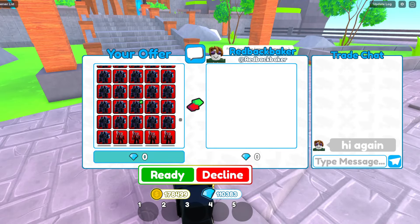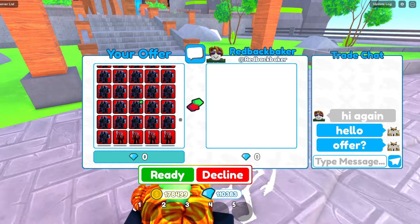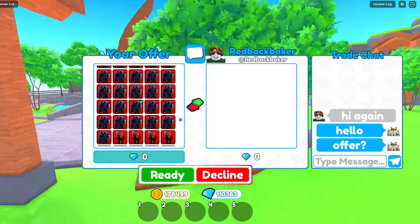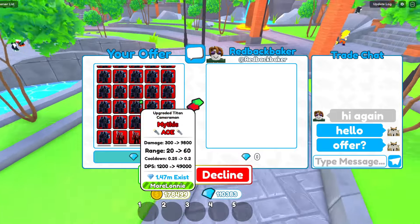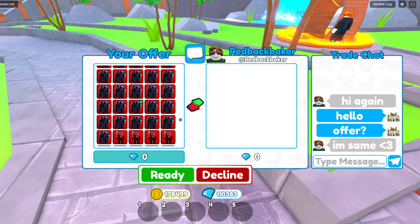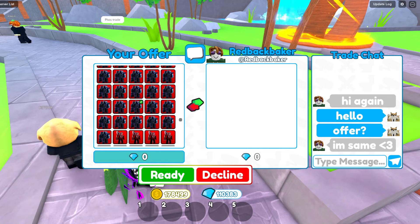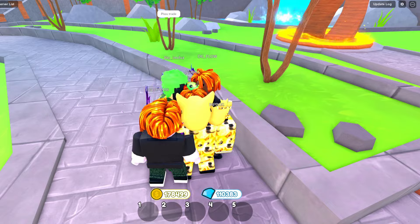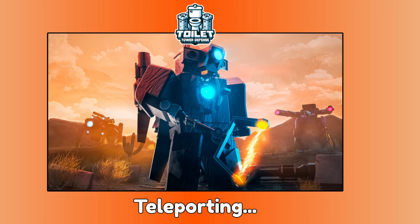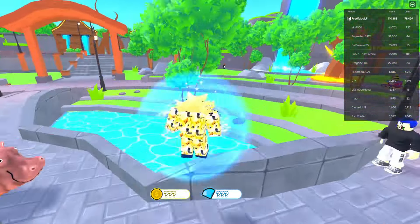I think I may have traded that person earlier — this is going to be really embarrassing. I may not remember trading them. I'm going to say hello and pretend I remember them. Actually — I was never here. I have no memory of offering to that person. We're going to run away — strategic abort. We're going to go ahead and find a good server to get into.